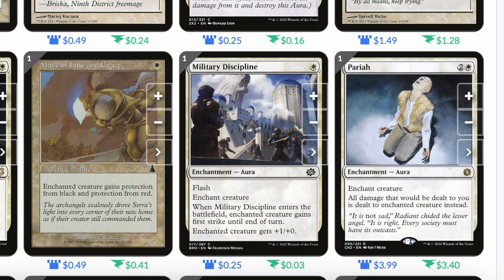Mask of Law and Grace: single white, enchanted creature gains protection from black and protection from red. Military Discipline: single white enchant aura with flash. When it enters the battlefield, the enchanted creature gains first strike until end of turn, and the enchanted creature gets plus one plus zero.